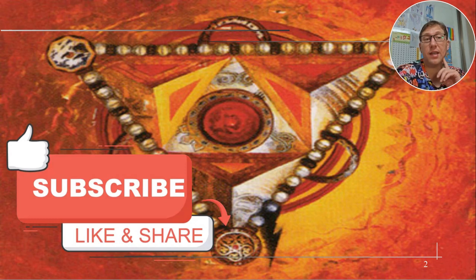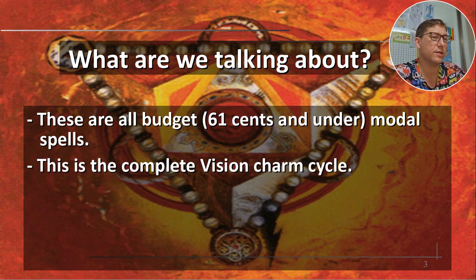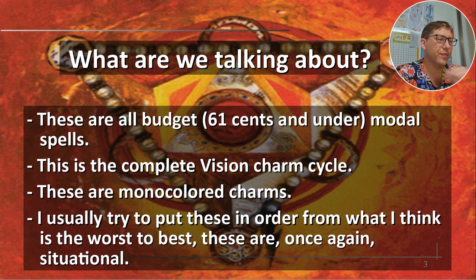Please hit subscribe and like and all of that — it makes such a big difference. So what are we talking about? These are all budget, 61 cents and under. It's the complete vision charm cycle. These are mono-colored charms. We've covered tri-color ones. We haven't done a lot of dual-color ones yet because they're not really as budget. I tried to put these from best to worst with modal ones — it's hard though, because I think there is a clear best option on this list and then everything else is very situational. The new Kepenna charms were like that too.